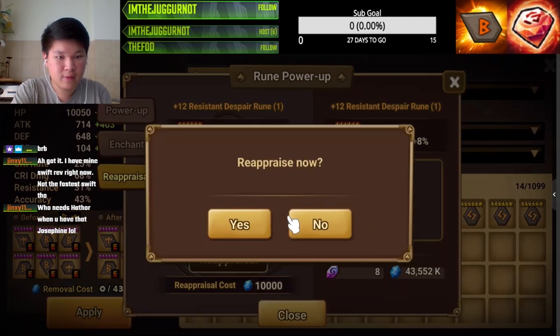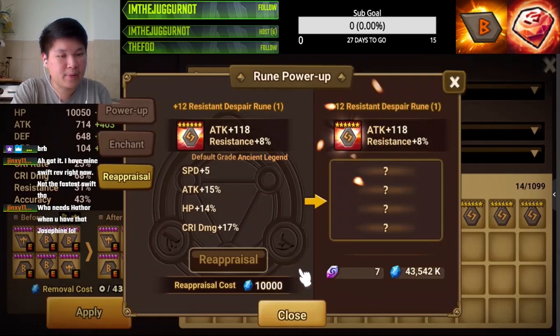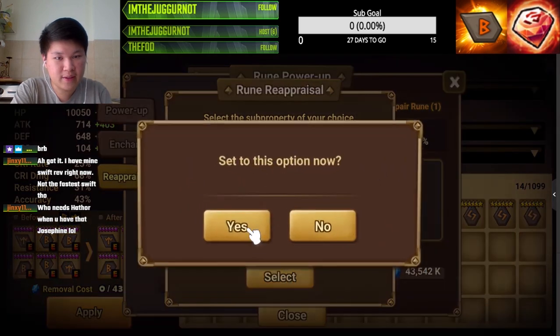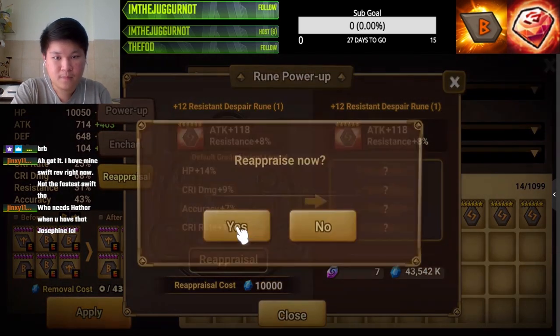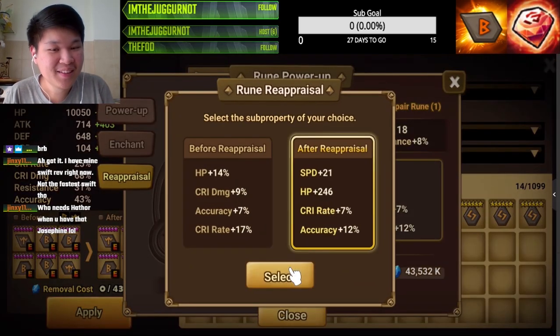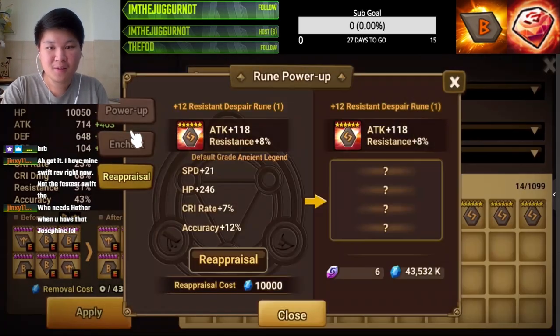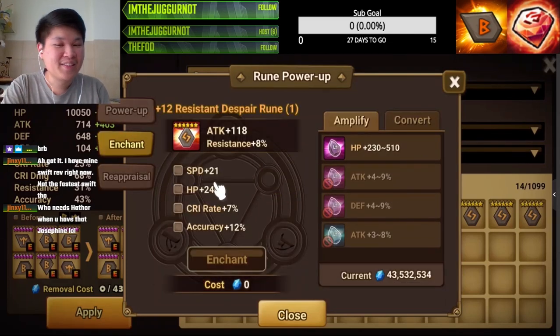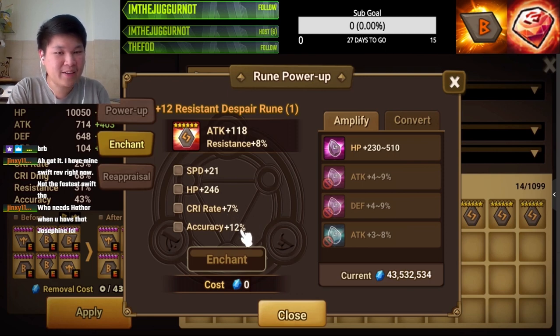So far, so bad. Can we get like a triple roll on speed? Oh, this is better actually — I'm gonna keep that. We got it, we got it! Oh, that's beautiful. This is nice — this is a high roll on speed, a perfect roll on crit rate, and a decent roll on accuracy.